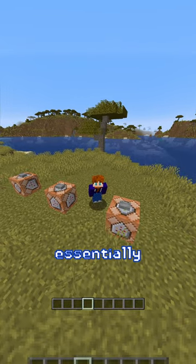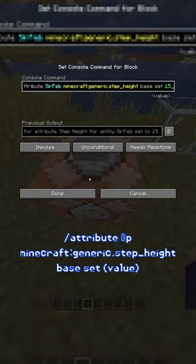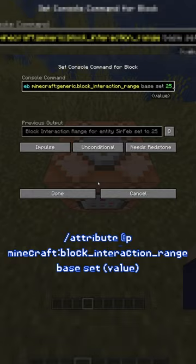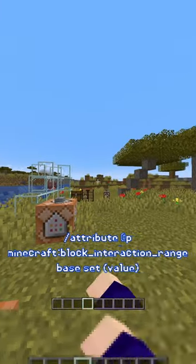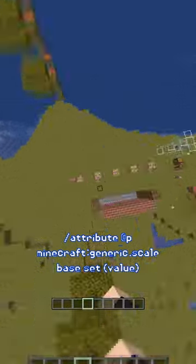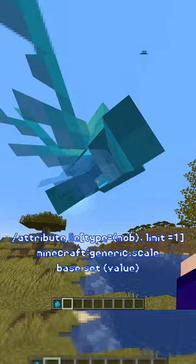These new snapshot commands essentially allow you to become a superhero. If you want to walk up walls, this new command allows you to do this. There's also a new command to change how far away you can punch blocks from, and one for entities. This one allows you to change your height to either being super big or super small. These commands can also work on mobs.